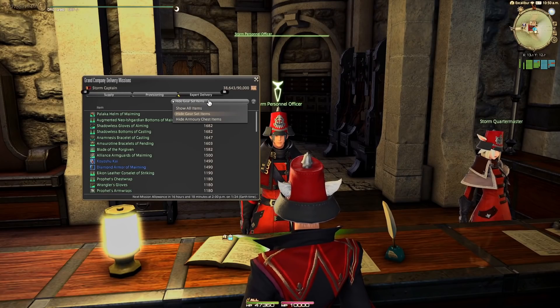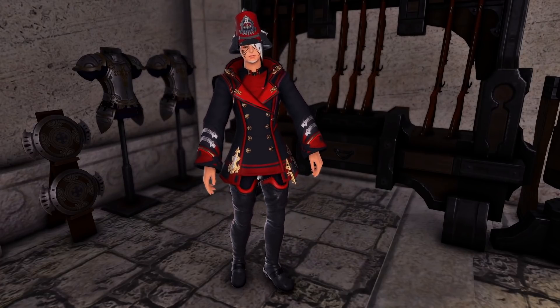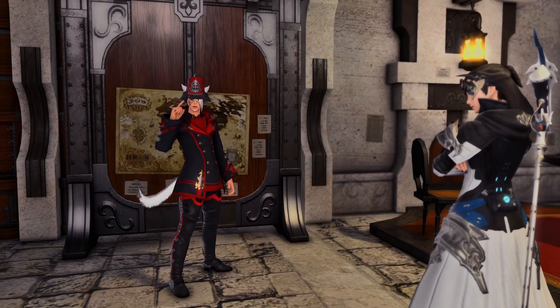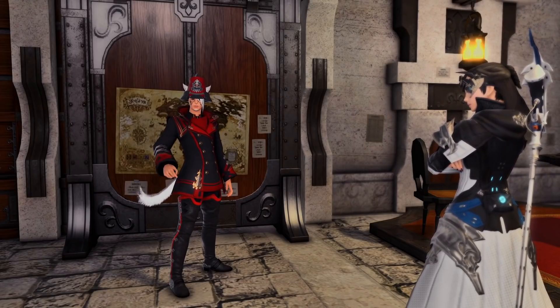Turn on 'hide all gear set items.' This will make it so anything you have assigned to a job, you won't accidentally hand over. If you're not able to access any of the items I list here, it's because your Grand Company rank is too low — check the timestamp below to see how to rank up.